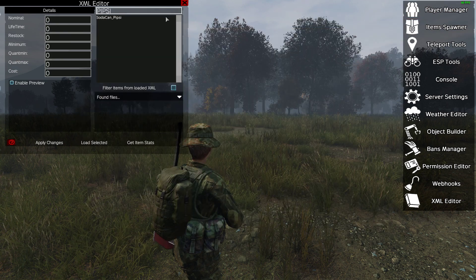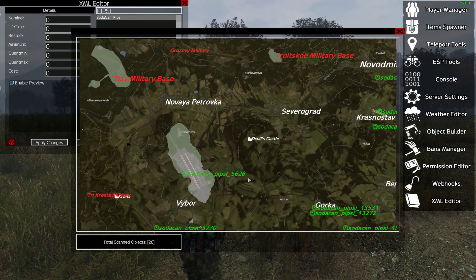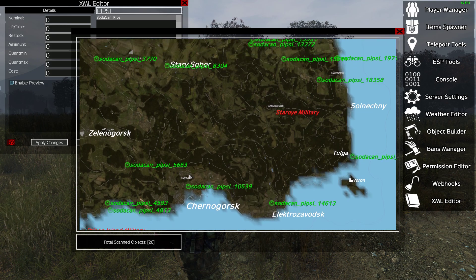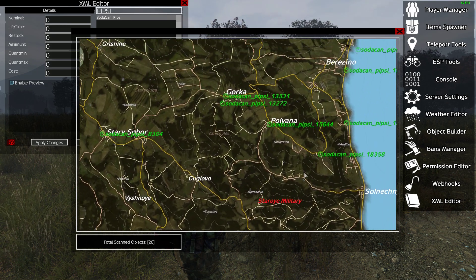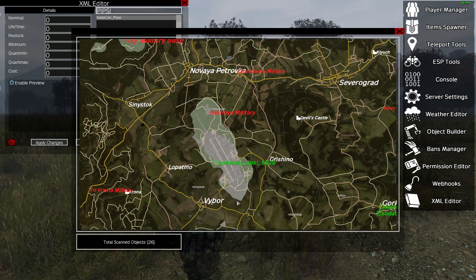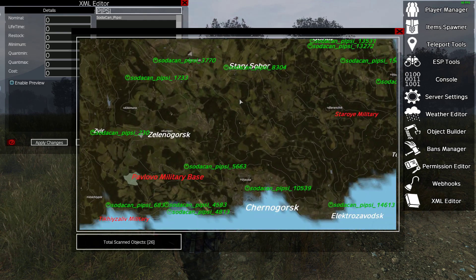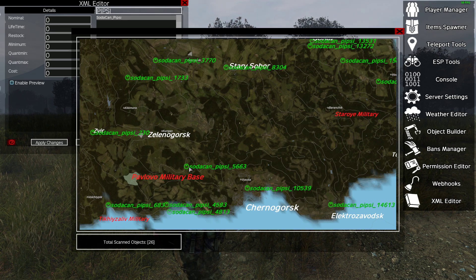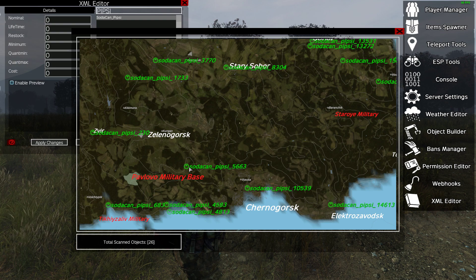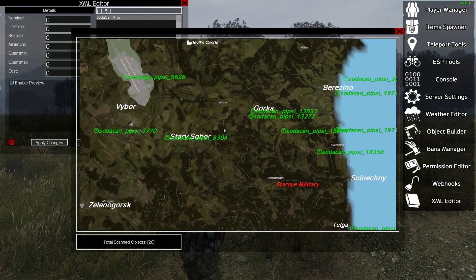You can even do things like searching for Pipsy, the drink — there are 26 of them. So if you'd increased the number of soda cans on your server, you can click on that and see exactly where they're spawning in, whether there's a higher or lower density. Do remember these aren't permanent — the central loot economy in DayZ cycles through. Items will be there for a while, then disappear and spawn somewhere else. The game is constantly churning through loot: spawning it in, leaving it there if it hasn't been picked up or interacted with, then moving it on.